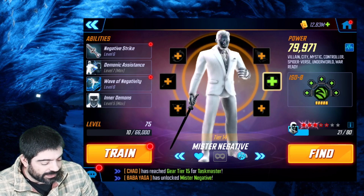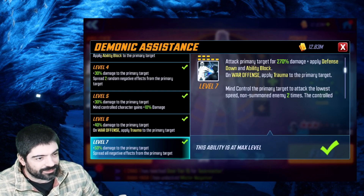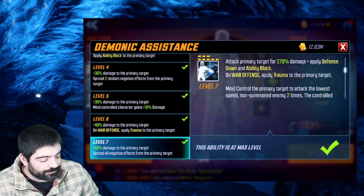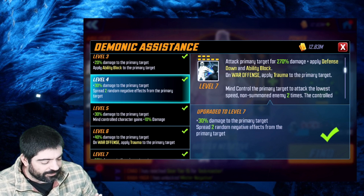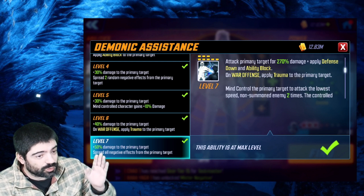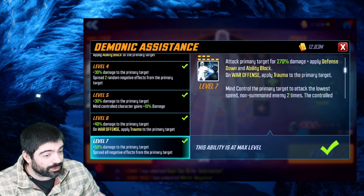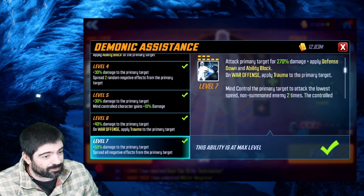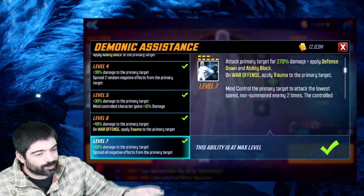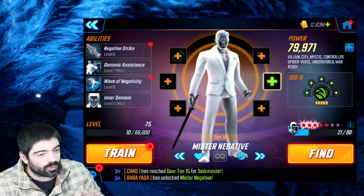The T4 I definitely recommend is the special. This ability is very strong — we increase the damage on the primary target and also increase the number of negative effects we can spread to enemies. Without this T4 you can spread two random negative effects, but with the T4 you spread all negative effects. It targets the primary target and also the target with the lowest speed. Against the Dark Gold team, this will hit Wong — spreading ability block and disrupt to Wong is a huge problem for them.